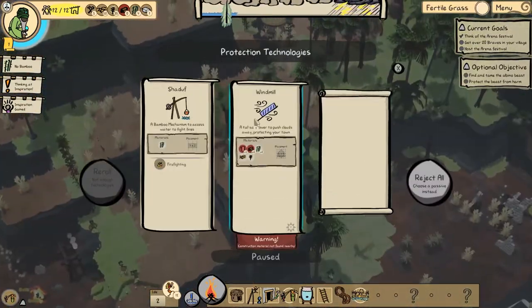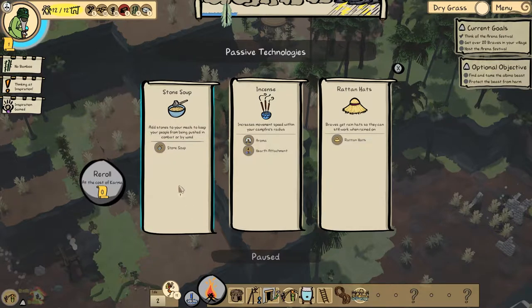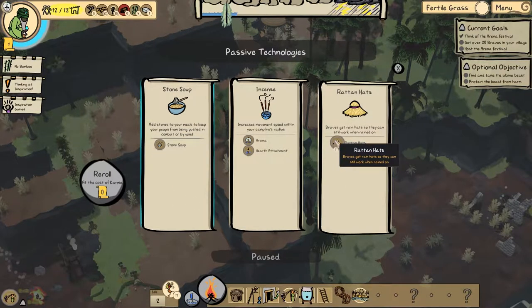Inspiration gained! Option to access water to fight fires — let's get a passive instead. I like passives. One option is adding stones to meals to keep your people from being pushed in combat or by wind. I didn't know wind could push them around. Let's get that one.